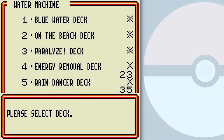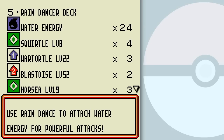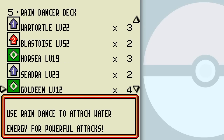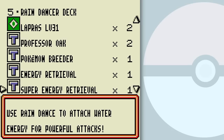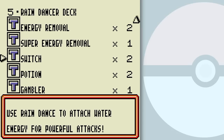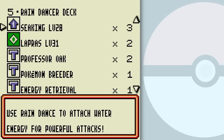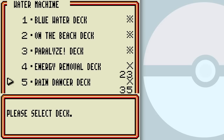Rain Dancer deck — that's not the Go Go Rain Dance deck. Use Rain Dance to attach Water Energy for the powerful attacks. I think this is Amy's deck, actually — just named differently here.